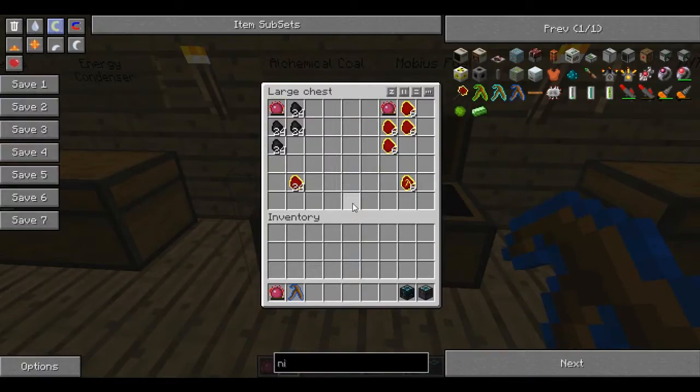If you're going to create it from scratch and you don't have an energy condenser, you put your philosopher's stone surrounded by coal. This will create some alchemical coal, which is slightly higher up — probably about four times the value of a coal. So if a coal burns for 8 units, this will burn for 32. Then you want to upgrade it again, doing the same thing but with the alchemical coal to get a mobius fuel.